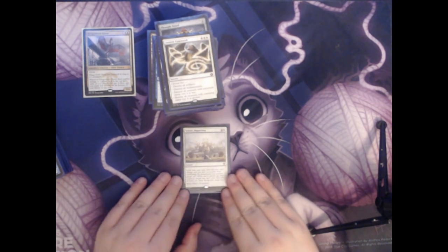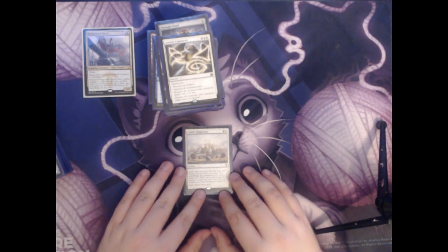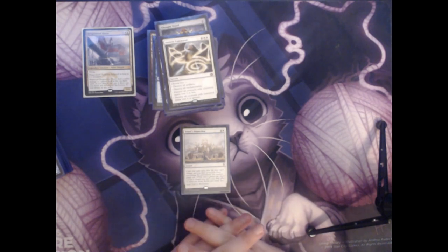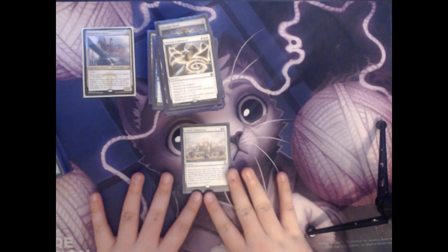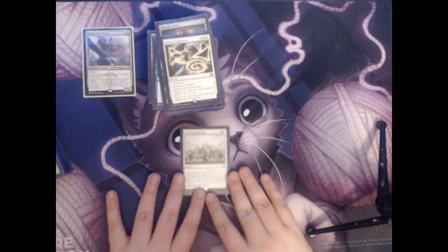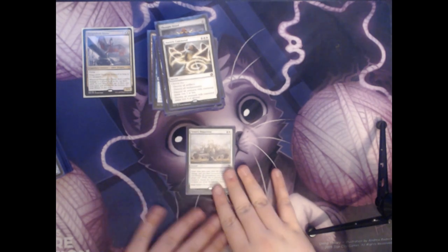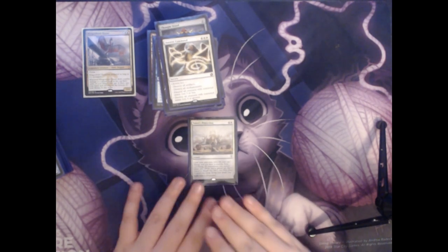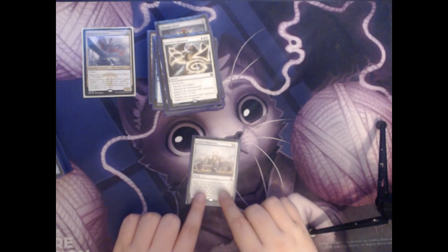Next up we have Teferi's Protection. This is two colorless and a white mana for an instant. Until your next turn, your life total can't change and you have protection from everything. All permanents that you control phase out and exile Teferi's Protection. Phase out means you pretend they don't exist until your next turn. This can keep you alive if an opponent is trying to attack you for lethal, destroy all your lands, or destroy your board. This basically protects you from everything your opponents are trying to do for the turn — it can be extremely useful.